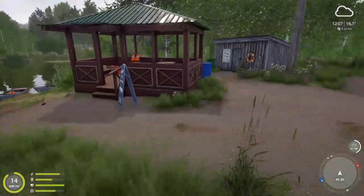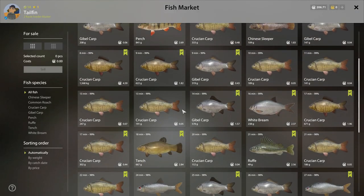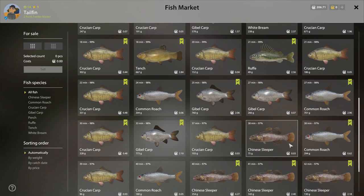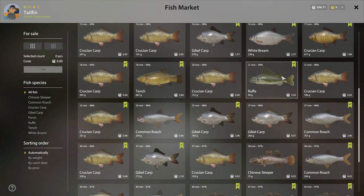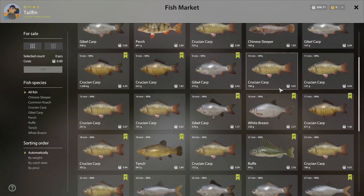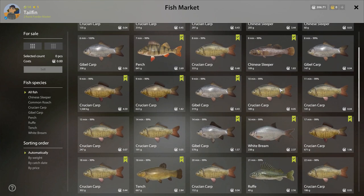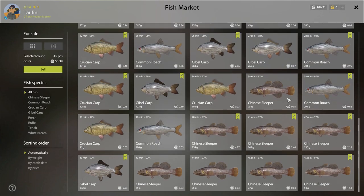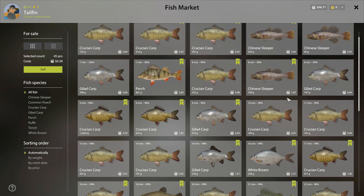As you saw there, I made quite a lot of silver. I want to check something — I have a bunch of other fish. Chinese sleeper are very valuable. Okay, let's see — 50 silver for the rest of my fish. So you make a lot of money with your cafe orders, and whatever the cafe doesn't want, you can still make money on.